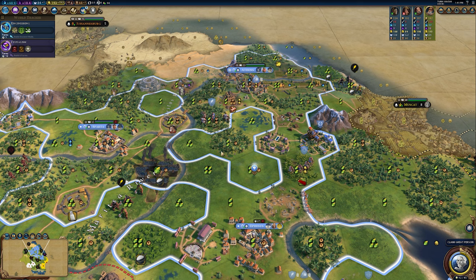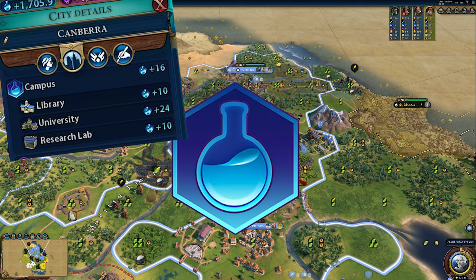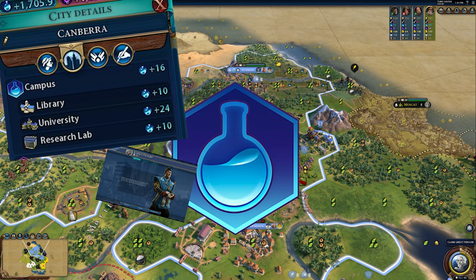Kia ora everyone and welcome back to Civilization VI. Today I'm going to take you through science — how we can get the most science out of our cities, how we can move towards the scientific victory, covering wonders, buildings, adjacency bonuses, campuses, great people and more. So sit back and relax and let's help you up your science game.